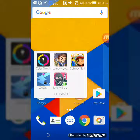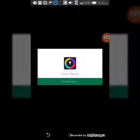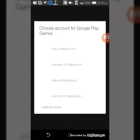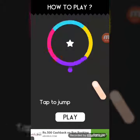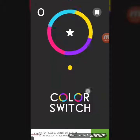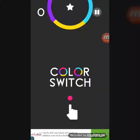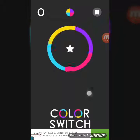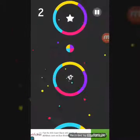The first game is Color Switch. In this game, you have to match the dot to the same color as the part of the obstacle it's passing through. As you can see, the color changes — it's a difficult game.